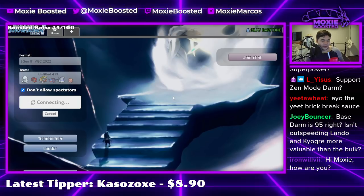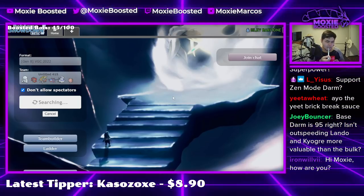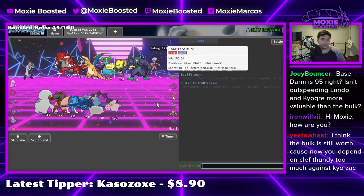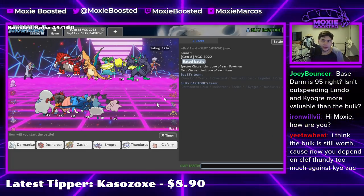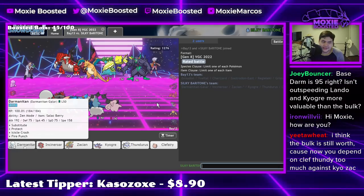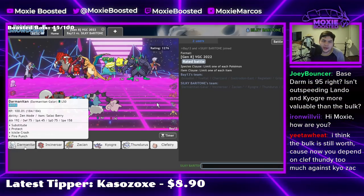Iron Will, how are you doing? I'm doing pretty good — I am drinking a protein shake with a straw. So we're facing a team that absolutely hates the fact that we have a Thundurus and a Clefairy — they have very little for this. I'd like to make use of my Darmanitan but I'm not quite sure how.